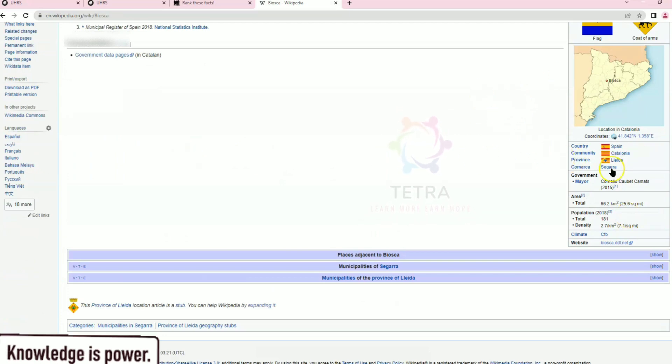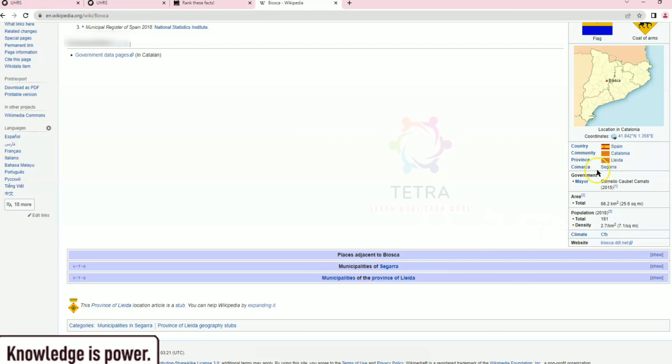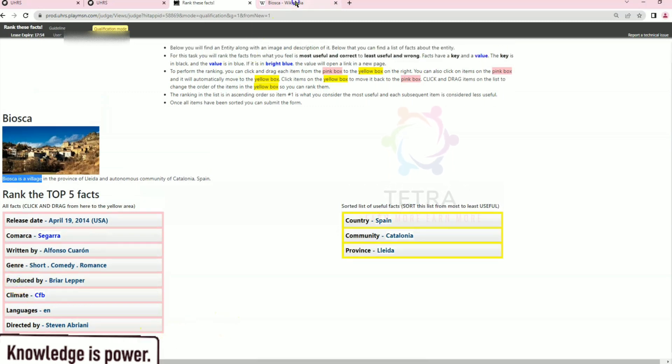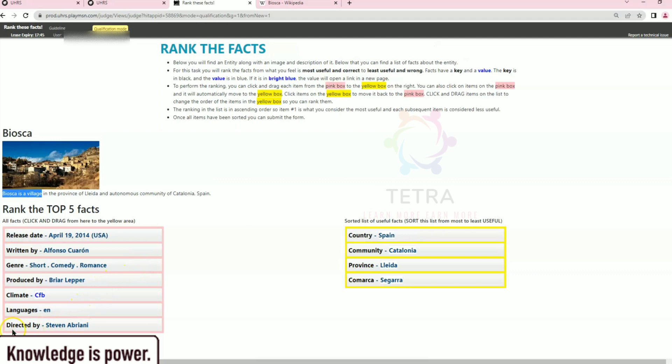Once you click on the Wikipedia page, go to the right side. On that right side table, you can see the order you have to follow: country, community, province. Check if 'country' is available — it is — so click on that country and move it to the yellow box. Next, look for community and province.